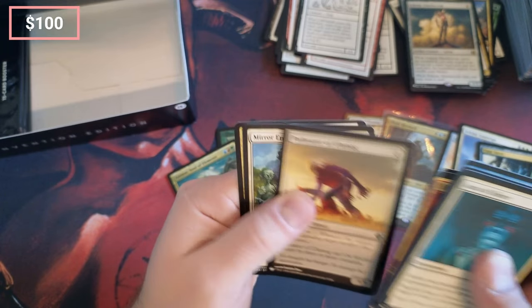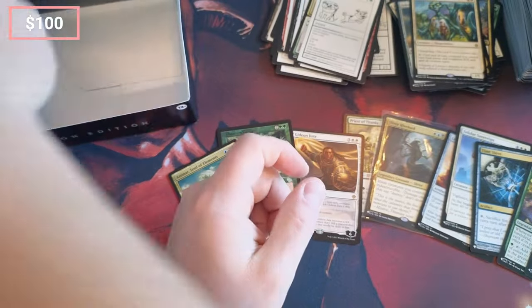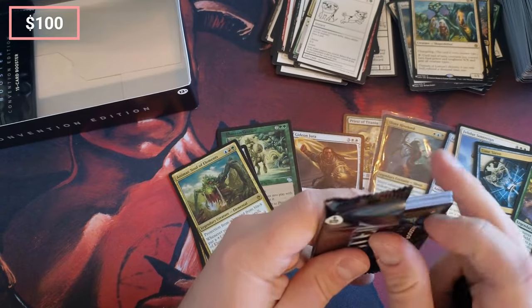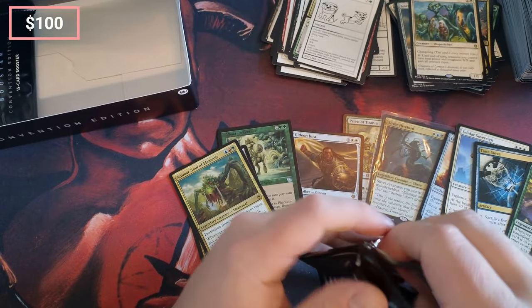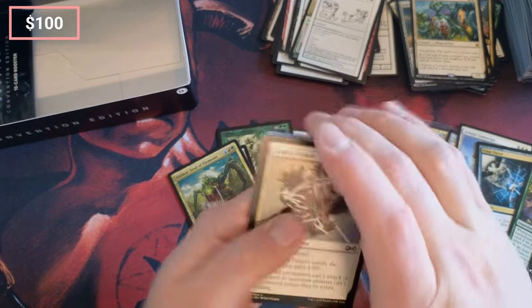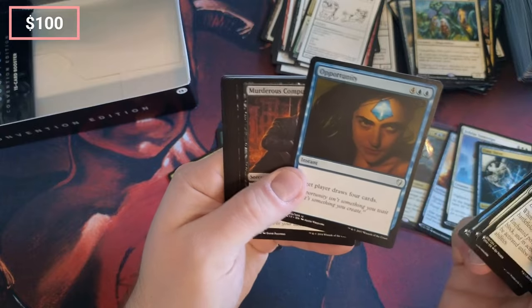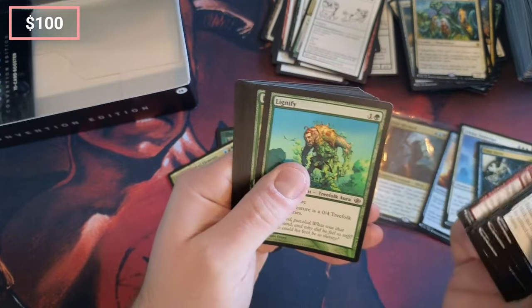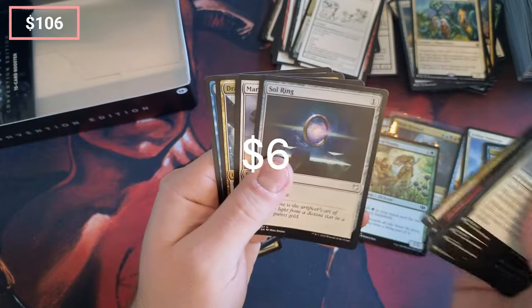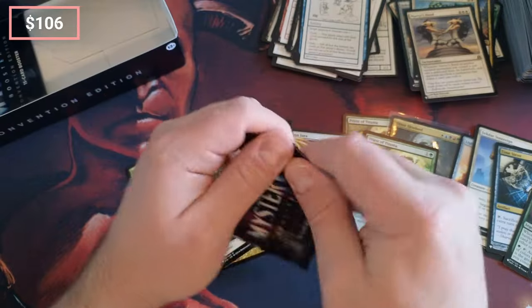Ulamog. Mirror Entity — we always pull one Mirror Entity out of every mystery box we open, and if I go and try to play an event somewhere with this I always pull a Mirror Entity. Opportunity — it's just never a good opportunity. Lignified Priest, another Priest. It's telling a nice Sol Ring. Martyr's Bond. Two packs left.